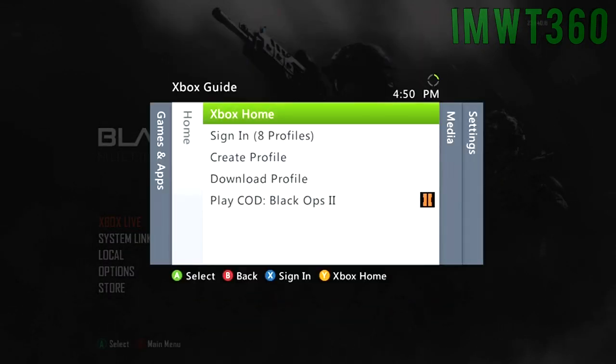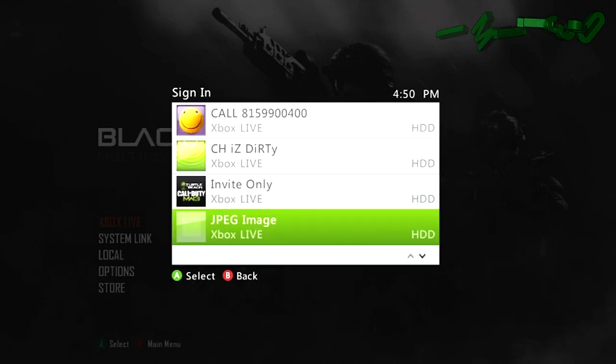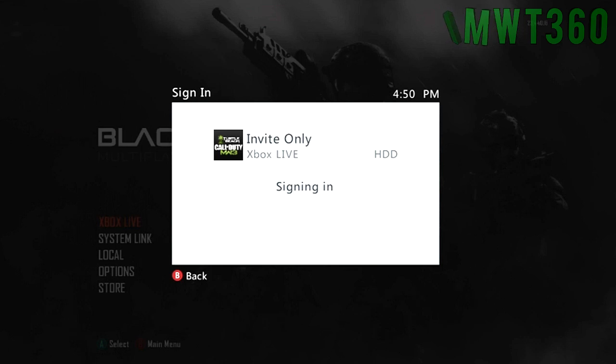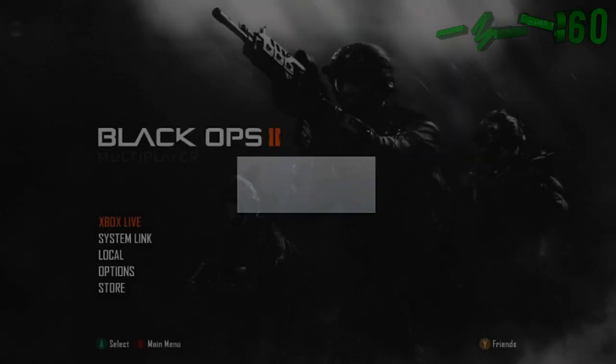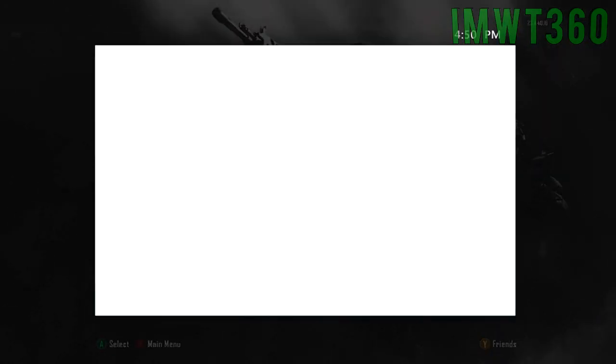Once you have two controllers, what you're going to do with the second controller is you're going to sign in to the account that you want to copy. So in this case it is my main account. This account is Master Prestige, so that is why I'm going to call this the Master Prestige Glitch. Once that does sign in, you're going to go down to options using your first controller and click A.